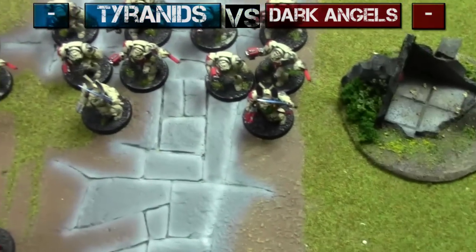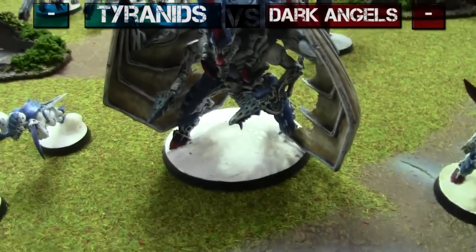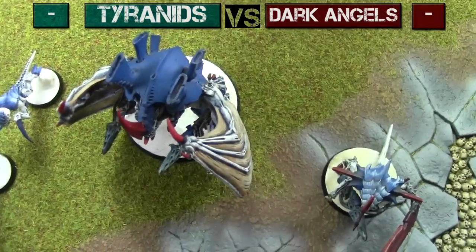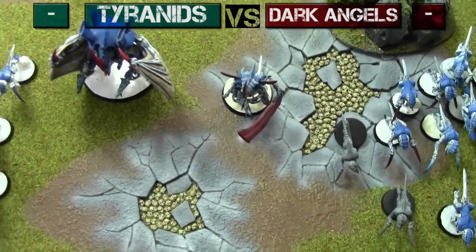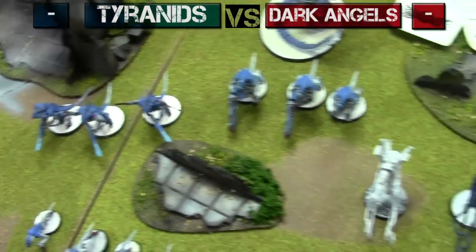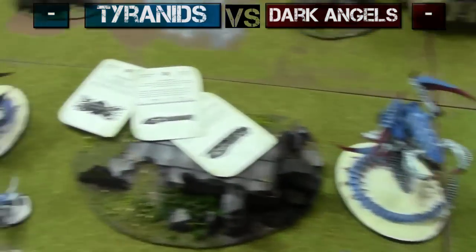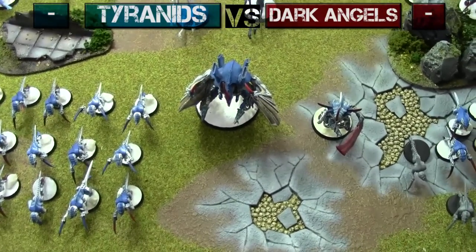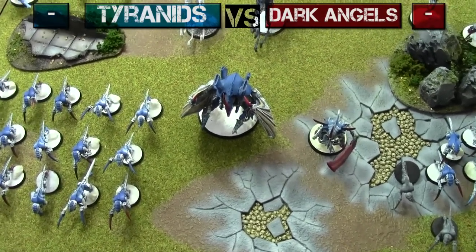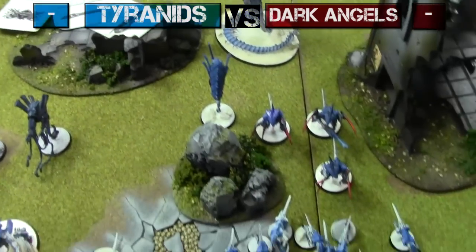Let's see how these guys fare against the horde of Nids. And next, 1500 points of Tyranids — look at all of them! Leading my army is of course a Hive Tyrant with Psychic Warp Blast and Paroxysm — no Catalyst. Tyranid Prime with Bone Swords and Toxin Sacks, two squads of three Warriors with Toxin Sacks, a squad of three Hive Guard, a squad of Venomthropes, one Zoanthrope by himself to hopefully pop the Land Raider, two Mawlocs, and two squads of twenty Hormagaunts with Toxin Sacks. The Hive Tyrant has wings and two sets of Twin-Linked Devourers. He's going to crunch things.